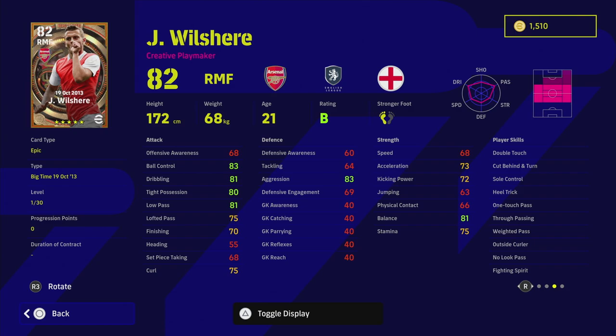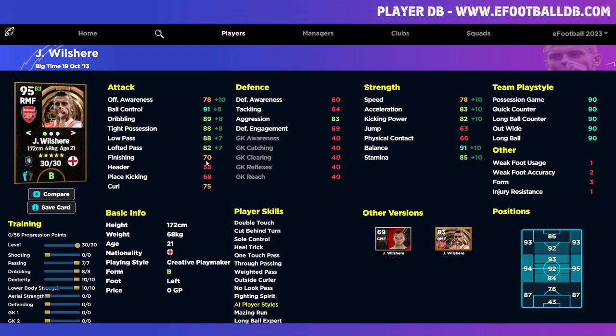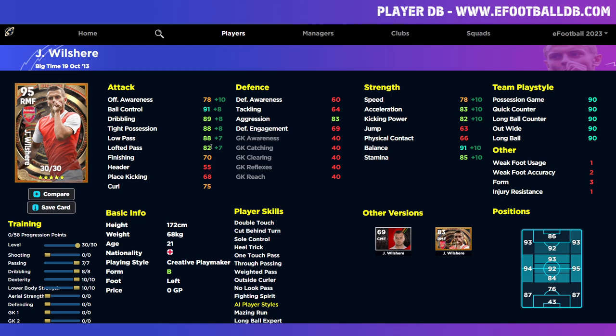He can play pretty much anywhere across midfield — from the centre to the left to the right. He's a truly versatile player. This version of him is probably where he was at his best creatively, which you can see in his stats. He goes around 30 levels with the big time from 19th October 2013. Because you're going to be playing him as a creative option, I'd definitely play him as an AMF, sitting him in front of your anchorman and box-to-box. Anywhere you train him you'll have high dribbling, high passing, and good speed and acceleration with stamina and balance.